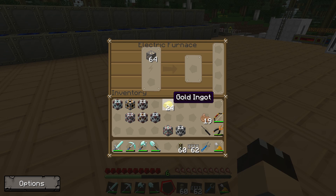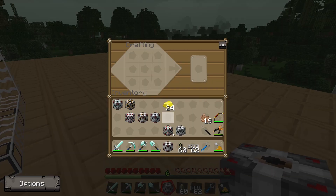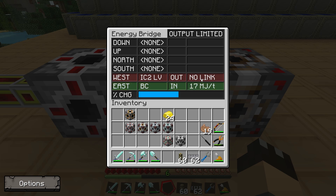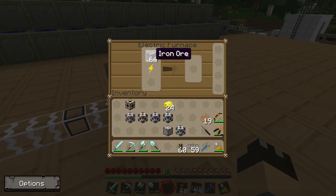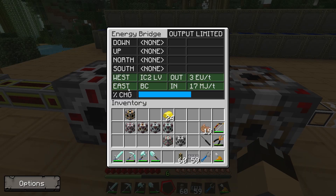The electric furnace is a low voltage item, so I need a low voltage producer. I'll convert the low voltage consumer in the crafting table into a producer and place it on the west side. Right-clicking the interface shows an IC2 low voltage output on the west side with no link. Red means no connection, yellow means connected but no power, green means actively transporting power. After connecting glass fiber cables, the furnace instantly comes on and we are smelting the iron ore, inputting BuildCraft power and outputting low voltage IC2 power.